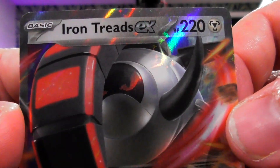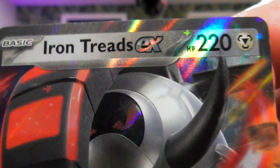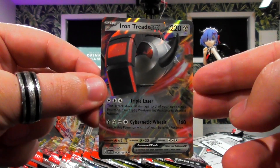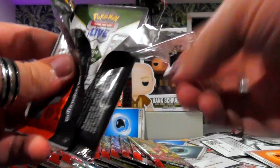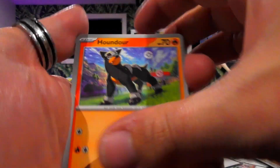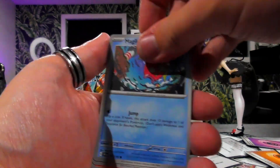Iron Treads EX! What the hell is this? Why has it got two words? Iron Treads — what is this, is this a Donphan? That is an odd looking card, I've never seen that Pokemon before. There are apparently things about futuristic and prehistoric Pokemon in this set. So I presume it's probably something to do with a Donphan that's from the future — because why wouldn't it be? That'd just make too much sense — 300 IQ on this one.